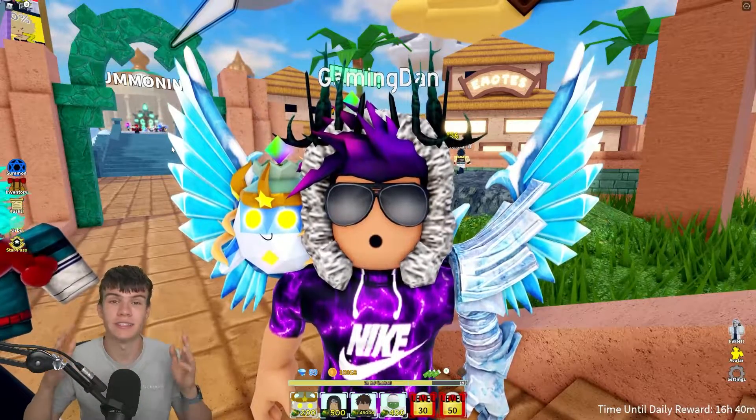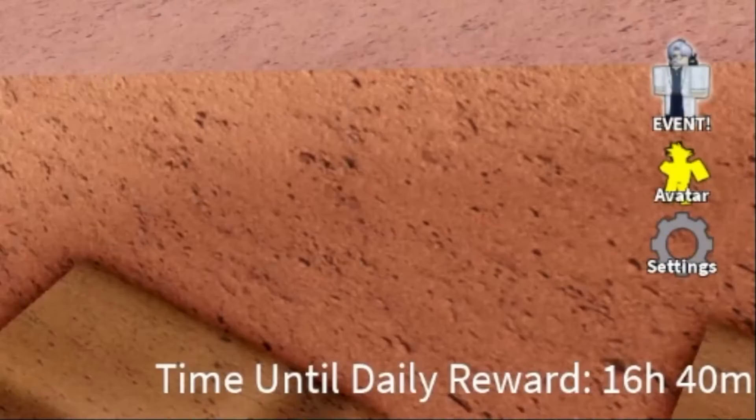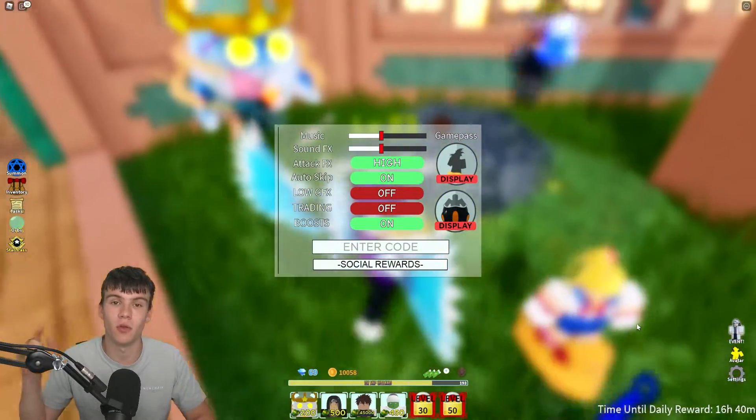If you don't know how to redeem codes in All Star Tower Defense, go to the right side of the screen and click on Settings. After that the code menu will come up. We'll just get into it now.